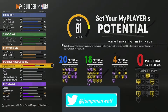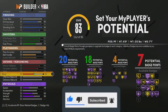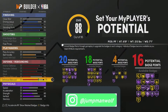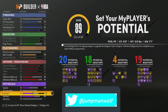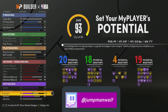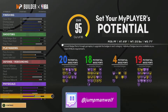For defense, you're going to have a lot: take your interior all the way up, perimeter all the way up, steal and block also all the way up. Rebounds cost the most attributes on this build type, so you're going to take your defensive rebound up to 84 and that'll give you 19 badges. For physicals, speed and acceleration all the way up, and stamina you're taking to 92. That gives you the 95 overall. So that is the build: 20 finishing, 18 shooting, 4 playmaking, and 19 defensive rebounding.